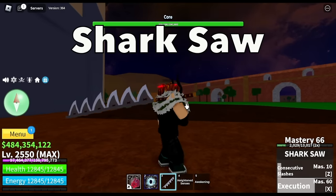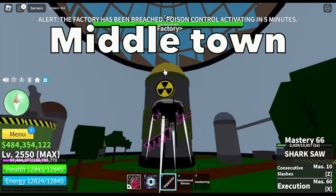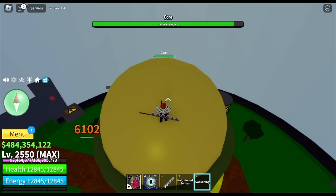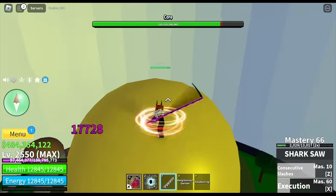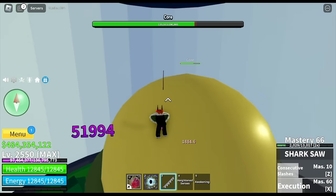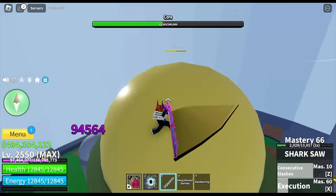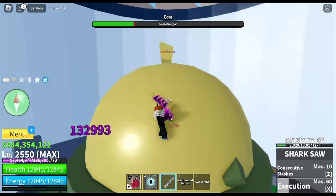Next up is a special sword — the Shark Saw. You can only get this by defeating Arlong in the middle town. I think this is a heavy sword — when you complete the M1, you hit the floor with it. Z skill will damage the flooring. The skills are Consecutive Slashes for Z and Executioner for X. This is one of the hardest swords I've gotten. For the fruit, we got a Flame Fruit.